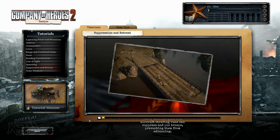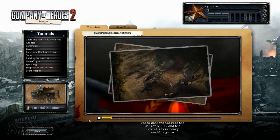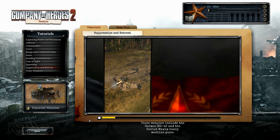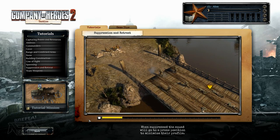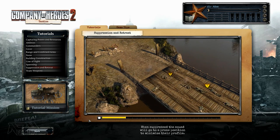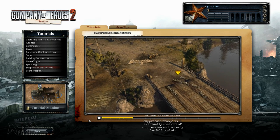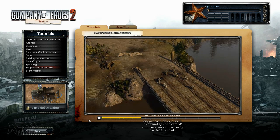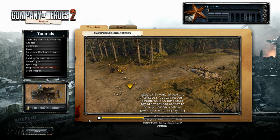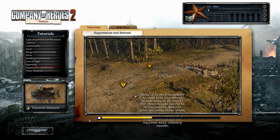Heavy machine guns and aircraft strafing runs can suppress and pin troops, preventing them from advancing. These weapons include the German MG 42 and the Soviet Maxim heavy machine guns. When suppressed, the squad will go to a prone position to minimize their profile — they will be protected, reasonably but not for long. If your squads are no longer under fire, suppressed troops will eventually come out of suppression and be ready for full combat. Suppressed squads make it far easier for other squads nearby to also be suppressed, so keep your squads reasonably spread out.